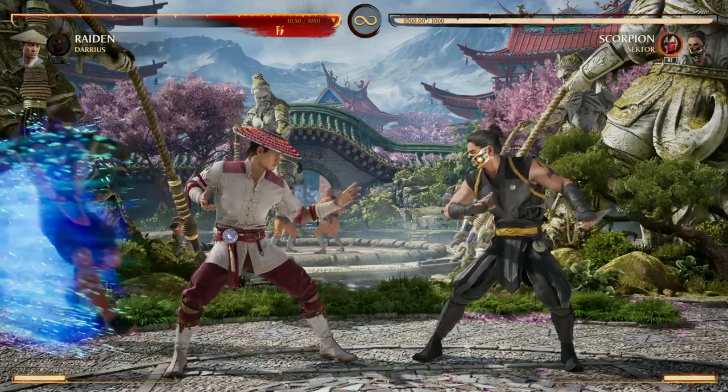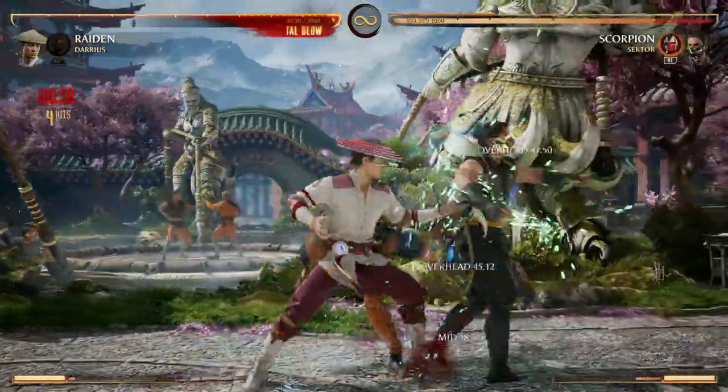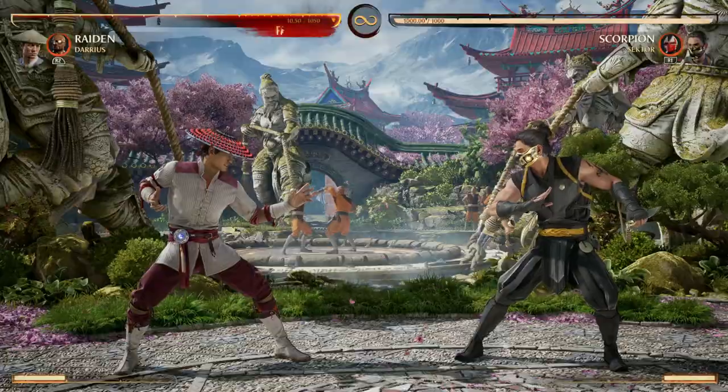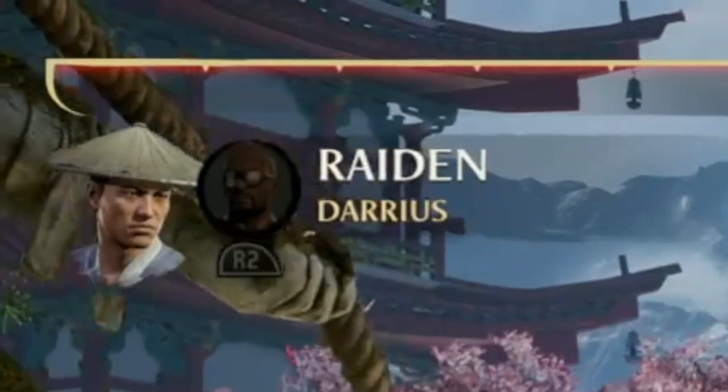Your standard cameo is going to be a nice hit that stuns your opponent and allows you to combo extend. Now the noteworthy thing about your standard cameo hit here is you see it uses your entire cameo gauge.